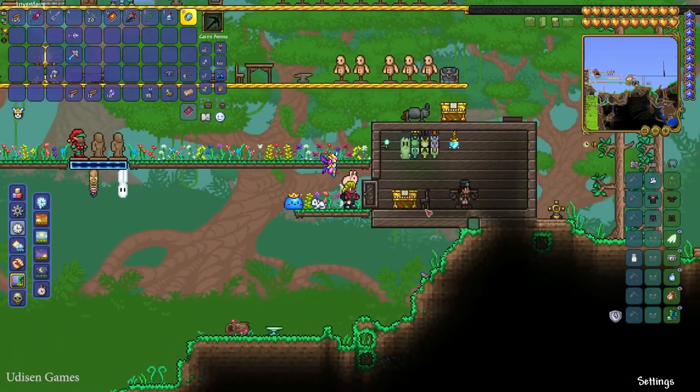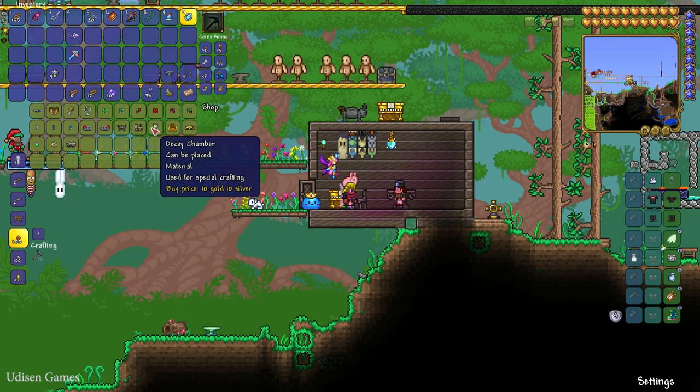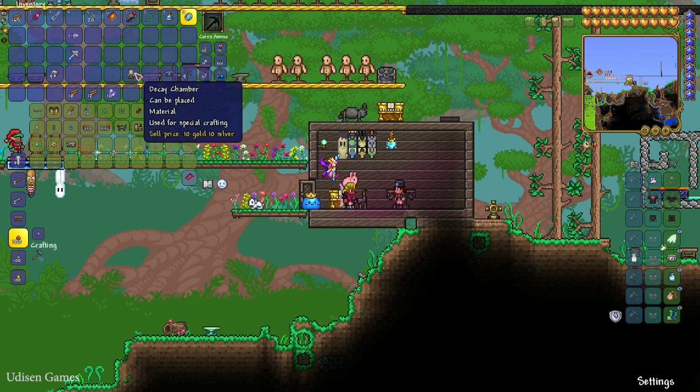Now, turn to the Steampunker. In a Corruption world, this NPC can sell you only the Decay Chamber. But if you play in a world with only a Crimson biome — the red biome — this NPC cannot sell you the Decay Chamber, but can sell you the Flesh Cloning Vat instead. Pay attention to that.